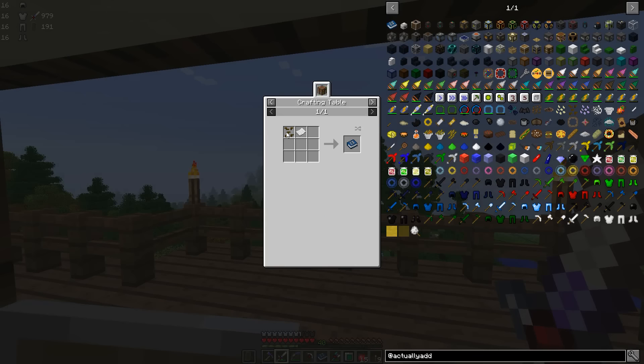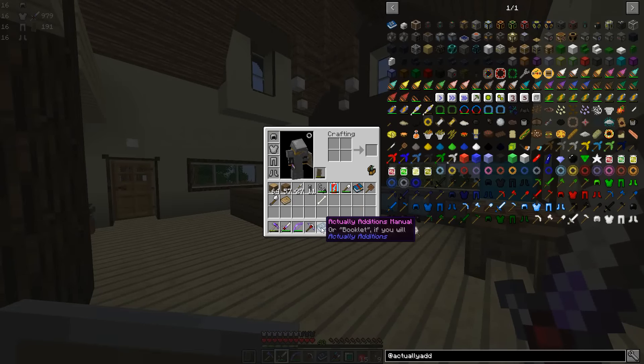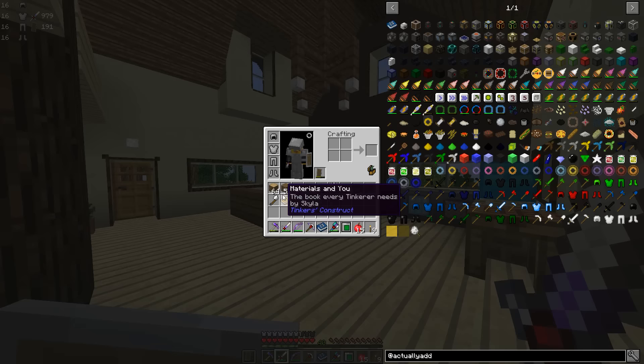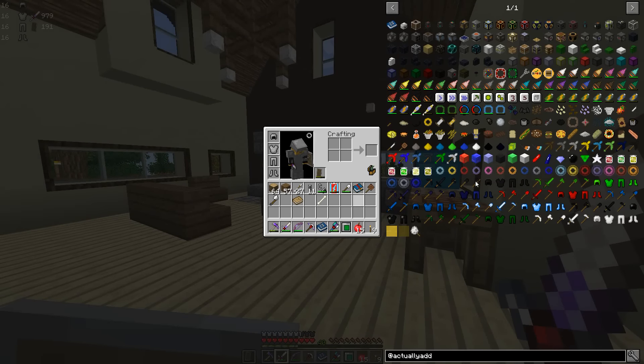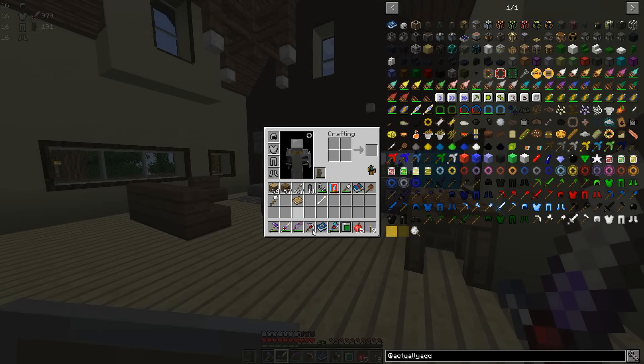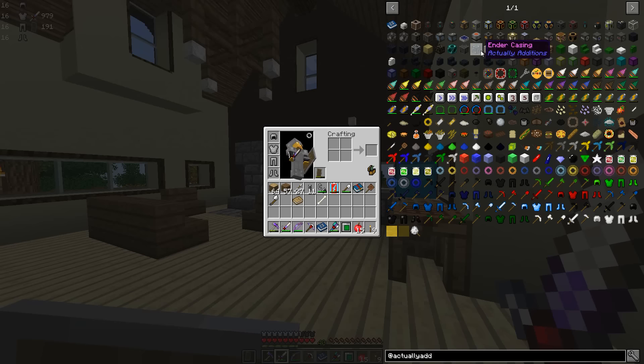The first thing we probably want to do is get our hands on one of these Actually Additions booklets. All you really have to do is use canola seeds and paper, or you can just craft anything from Actually Additions and it will appear in your inventory — kind of like Tinker's Construct, which by the way has Materials and You again. It's back! It is now in 1.9.